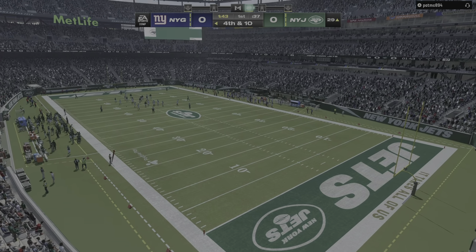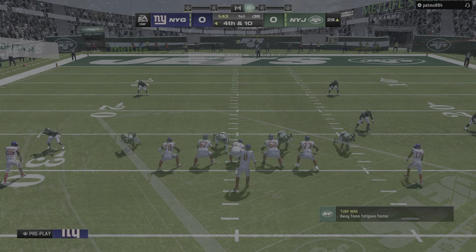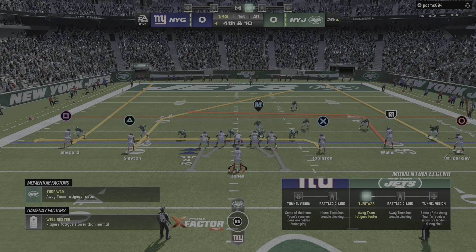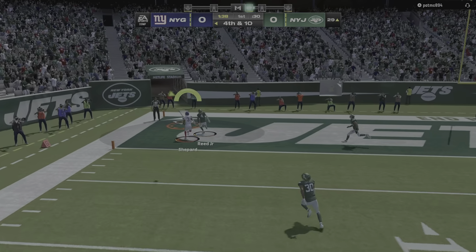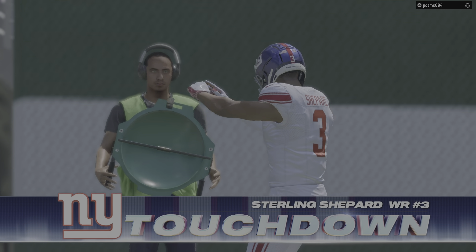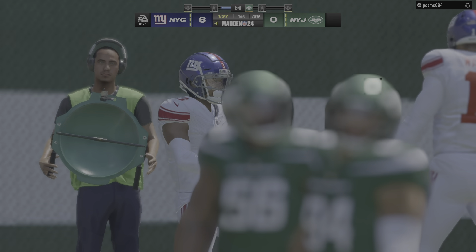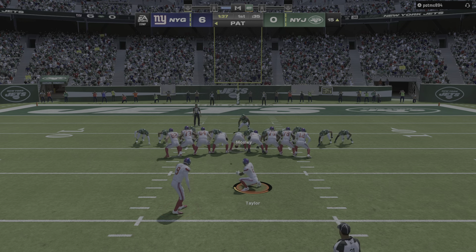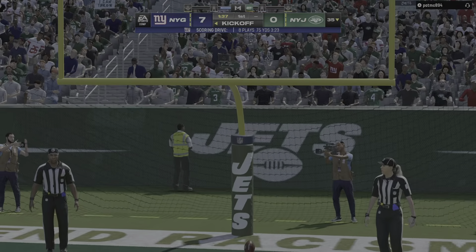When you see five wide receivers on the field as a defender, you know the ball's coming out hot — they expected it, got there, and popped it free. On their first drive the offense stays out there — they're going to go for it on fourth. Jones looks to throw and finds Shepard. Touchdown, Giants! Sterling Shepard, 29 yards — the Giants' decision to go for it pays off with six points. Gano adds the extra point and it's now a seven-nothing game.